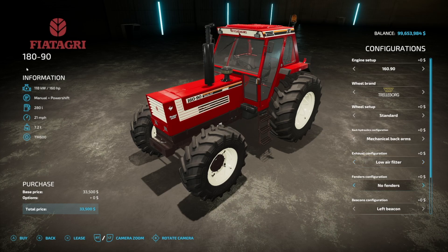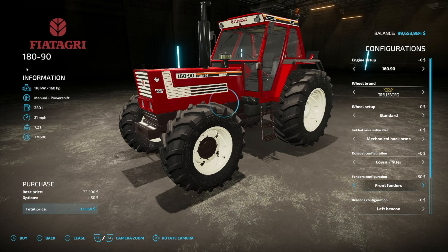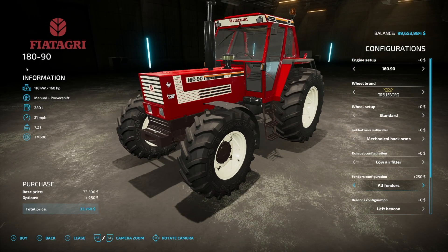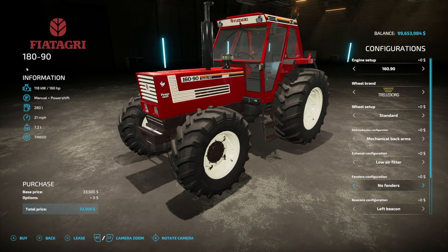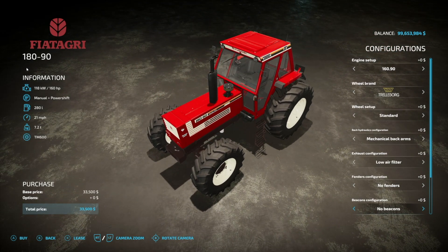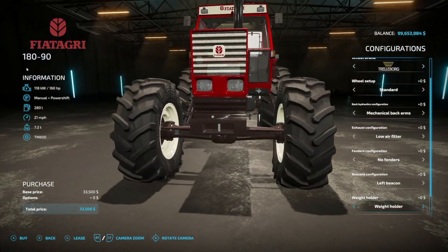Fender configurations: none, front fenders only, no front fenders with rear fenders, only back, no back side, no wheel guard whatsoever, and then all fenders. For beacon configurations we have left, right, none, and both.